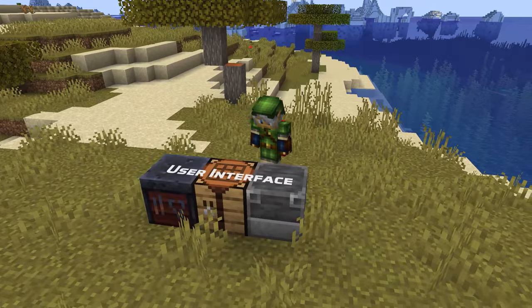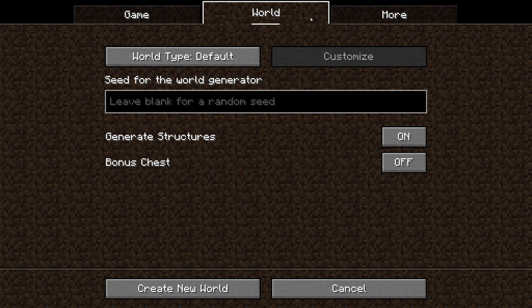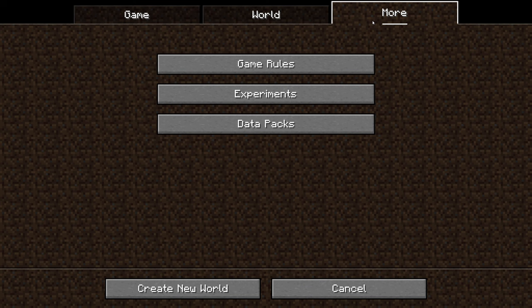In user interface news, this version has a brand new screen for the Create New World options. When you first open the screen it now has the most important options up front: world name, game mode, and difficulty. The rest of the options are now organized into several tabs. The world tab has the world type, seed, and options for the world generation. The more tab contains more advanced options like experimental settings, data packs, and game rules.